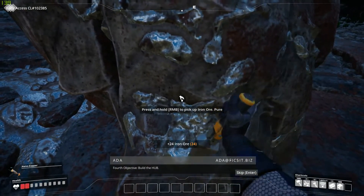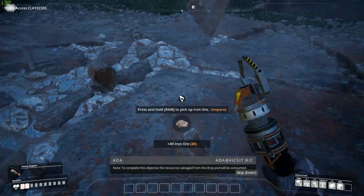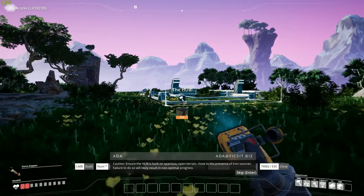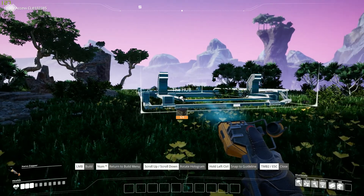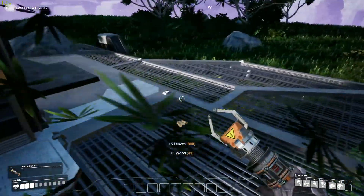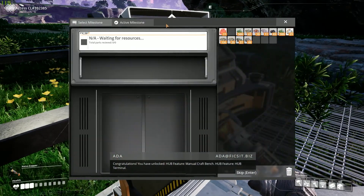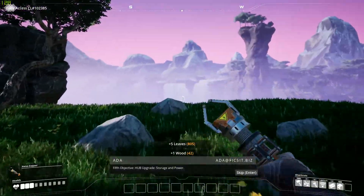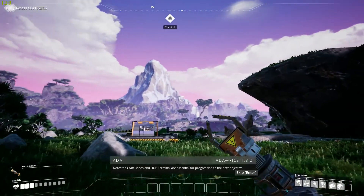Let's build! Fourth objective: build the Hub. To complete this objective, the resources salvaged from the drop pods will be consumed. Make sure the Hub is built on spacious open terrain close to iron sources — failure to do so will likely result in non-optimal progress. We'll put the Hub down there. And there's our Hub! Manual craft bench, Hub feature, Hub terminal. Fifth objective: Hub upgrade storage. We have a sunset. The craft bench and Hub terminal are essential for progression to the next objective. Oh, this game is just so beautiful.